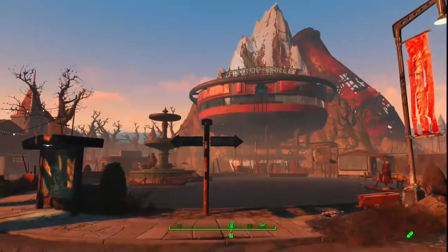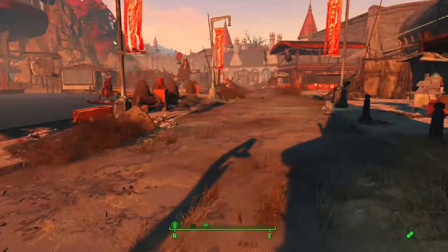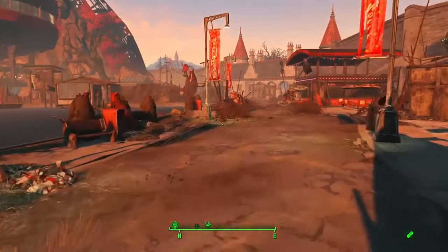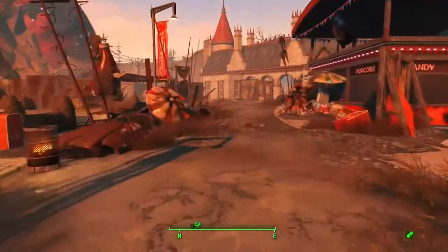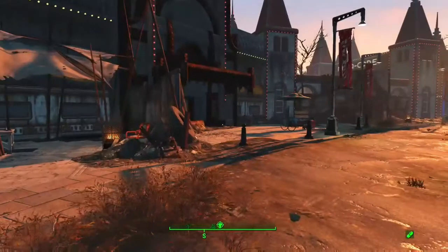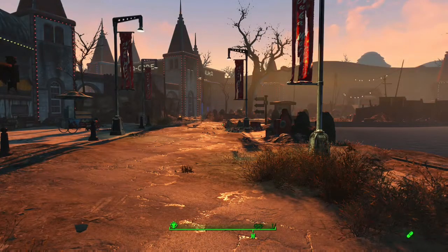Hey, what's going on everyone, Scott here. We're in Nuka World of course, checking out the Fizz Top Grill settlement mod. I downloaded it — you can see I can't get into settlement mode right there, but if I walk over here you can see where I'm at. There's the patio up there, there's the entrance into the well, this part of Nuka Town, and here I'm getting into workshop mode.